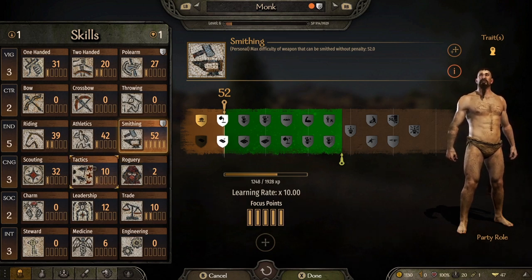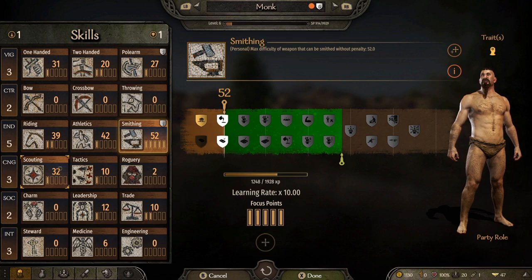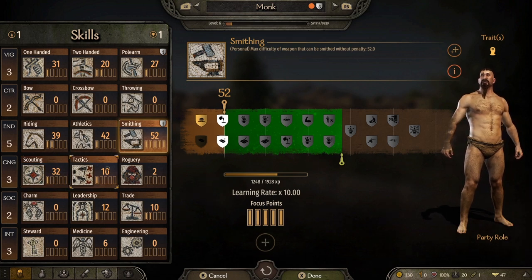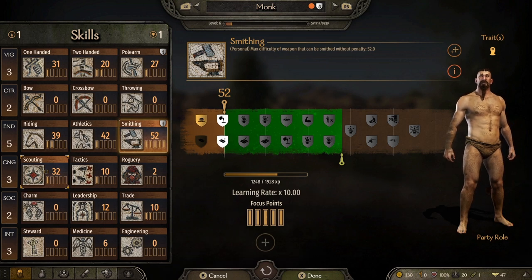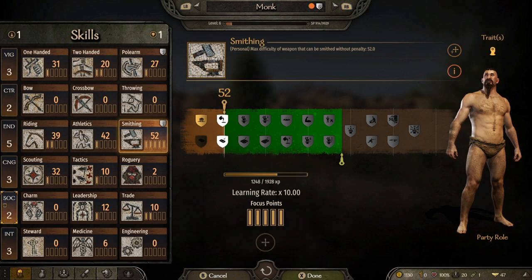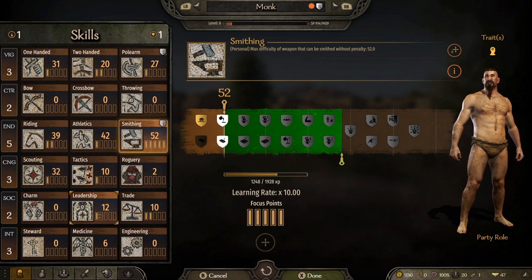Cunning is another useful attribute. Scouting is very useful for avoiding bandits, tracking down enemy armies, or avoiding them. Tactics is also very useful — the higher your tactics rating, the more easily you'll win battles when sending troops in. That said, I'd only ever put around four points into Cunning.